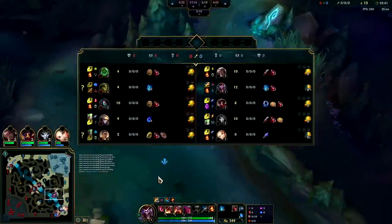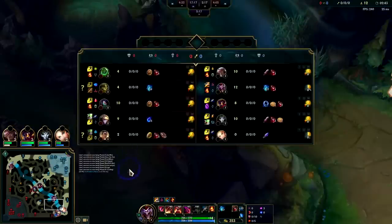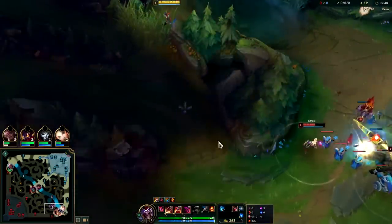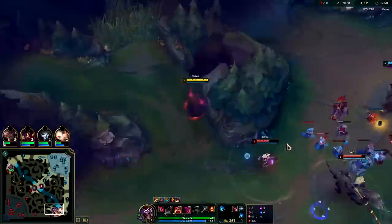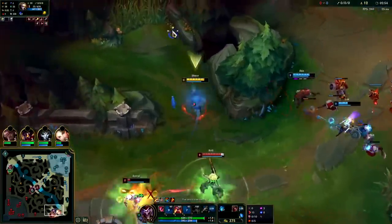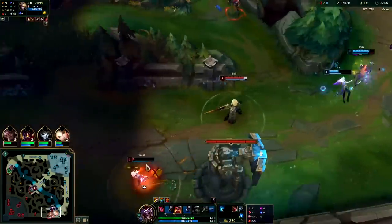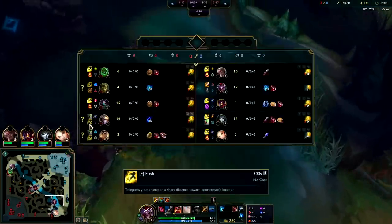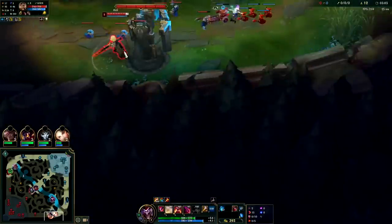I'll go bot side for the gank. Rell is missing — oh there she is. Lux is pretty low. Q out. Got him with ignite and my E — he should die there. Oh man, he lived with 8 HP, no way! We did get flashes and apparently they went double heal.